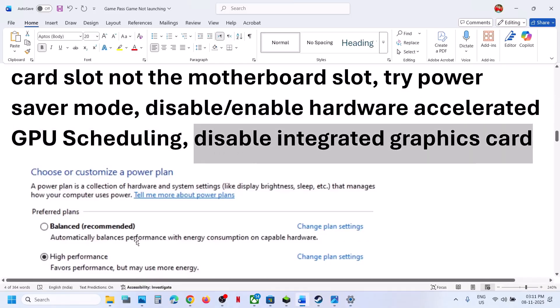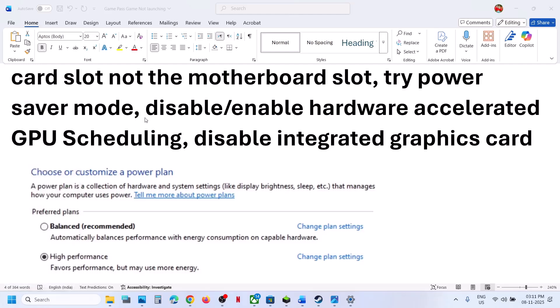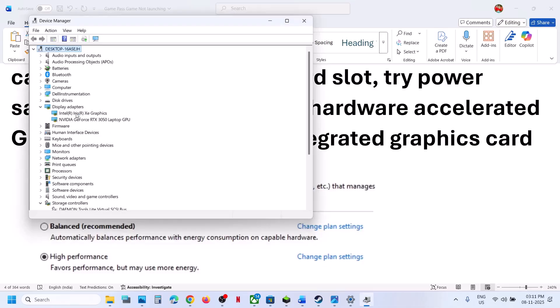Disable the integrated graphics card. Make a right click on the Start menu, go to Device Manager. If your computer has a dual graphics card setup, expand Display Adapters. In this example it's Intel — make a right click, click Disable Device, and then relaunch the game and check. Once done playing the game, you can enable the graphics card once again.